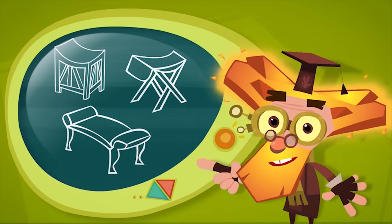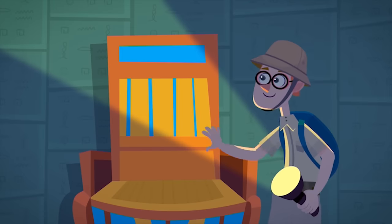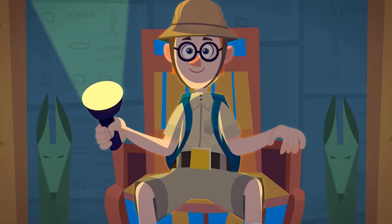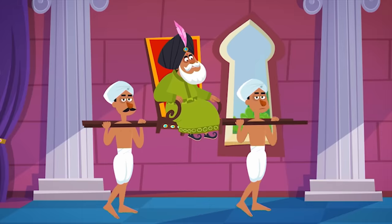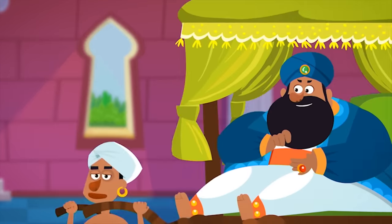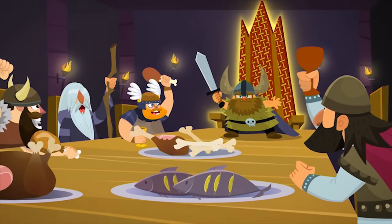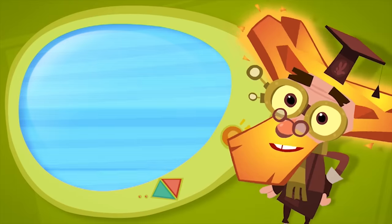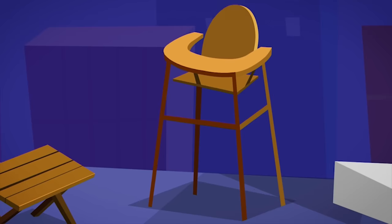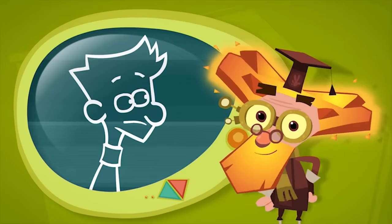It wasn't until the 19th century that chairs became part of every house. Today there are just so many different kinds of chairs: wooden chairs, plastic chairs, metal chairs, chairs with legs, chairs with wheels, folding chairs, baby chairs — just all sorts of chairs. Well, how could people sit down at the table with no chairs?